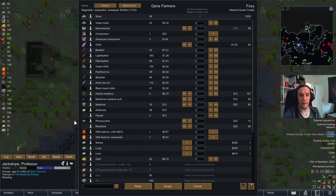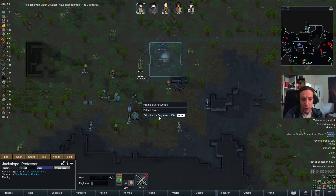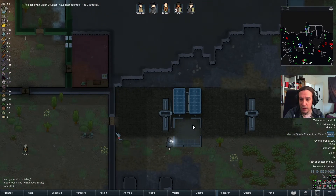Foxy from the medical goods trader — that's a funny name. These guys have kidneys, lungs, and livers. Tempting. First off, I'm going to sell away my ambrosia and that peyote. Arctic lion fur — we're definitely going to produce something out of these items. But for now I'm just going to take the silver and do my thing, because we're not really needing more than that.